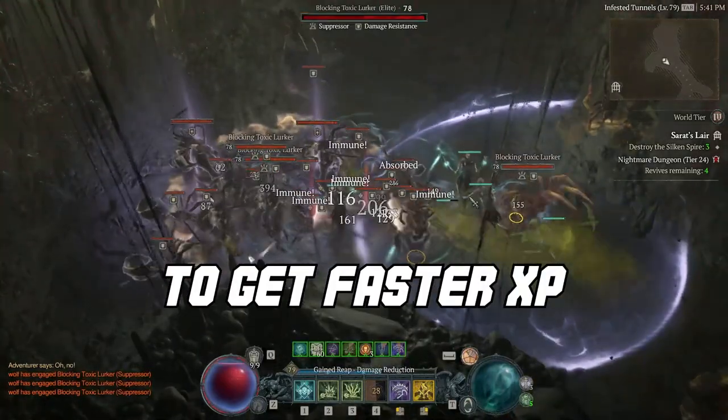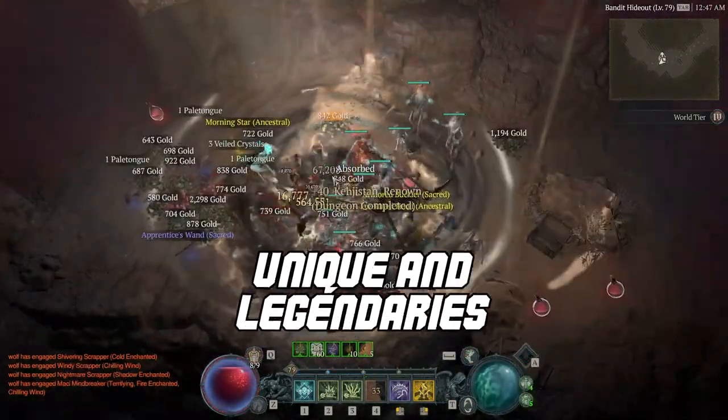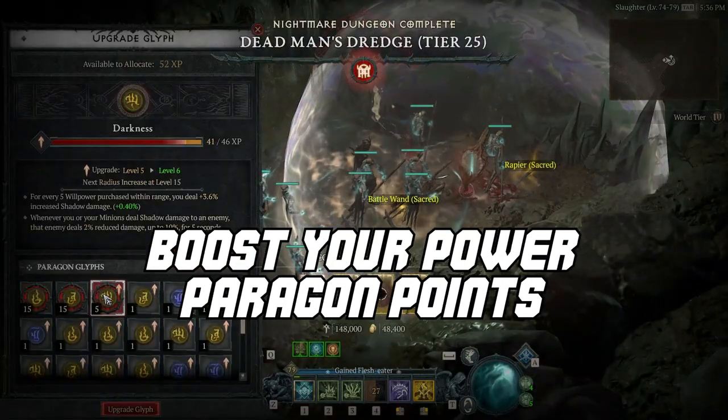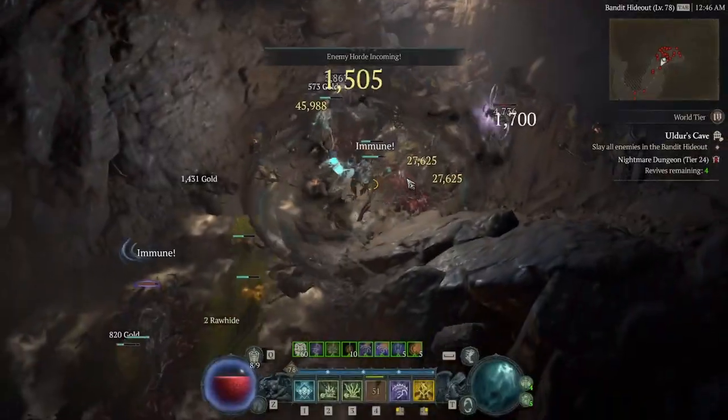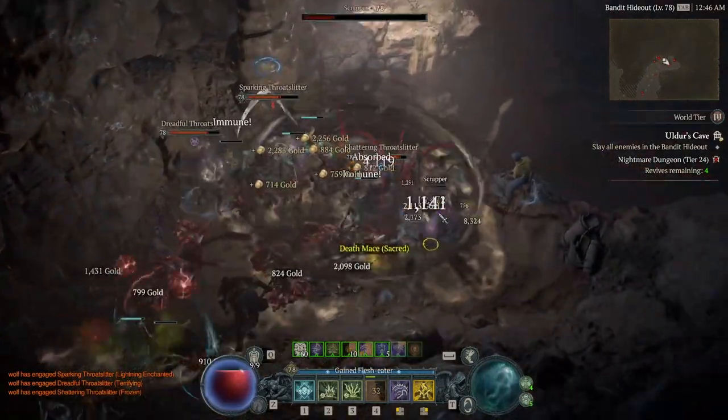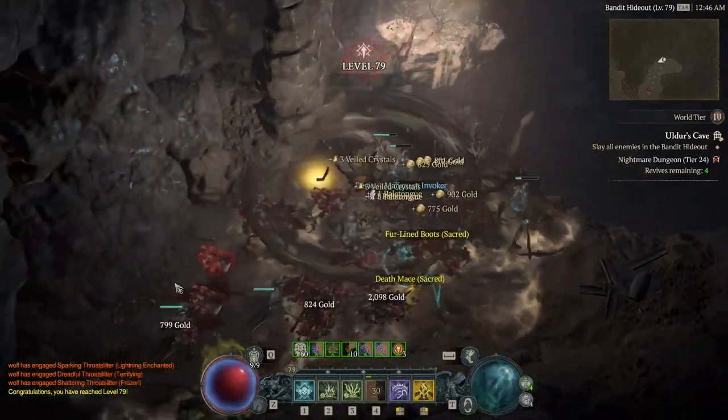Level up your nightmare dungeon farming to get faster experience points, collect a huge amount of unique and legendary items, and boost your damage output through paragon points and the leveling of rare glyphs. By using these tips and tricks, you'll speed up your progression in Diablo 4, achieving greater efficiency and making the most of your gaming time.